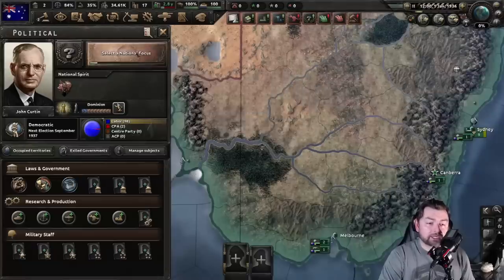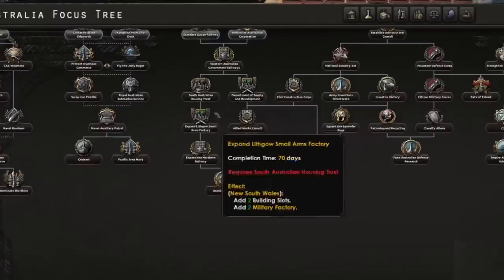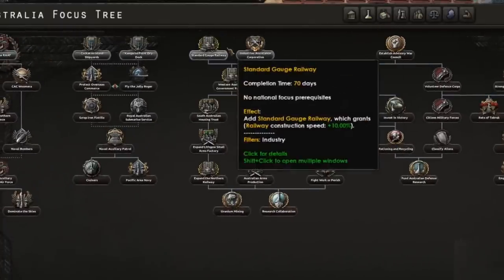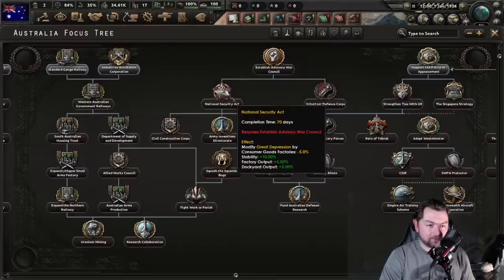Admittedly, it's been a couple of years since I actually looked at the focus tree. Hey, this actually has a pretty nice one from the looks of it. Wait a minute — we can fix and improve our economy and it is not bound by a world tension gate. Oh my God, that is so nice. Wait — no, never mind. We need the world to burn before we're allowed to not be depressed anymore.